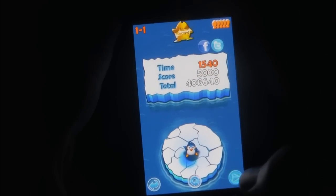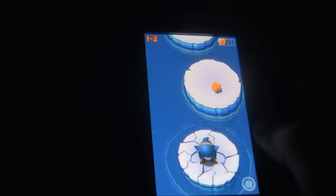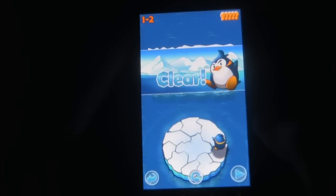The tilt-based gameplay involves controlling the direction the penguin goes as he constantly bounces. Falling in the water results in failure, even though penguins can swim and this makes no sense, and sends you back to the beginning of the level.